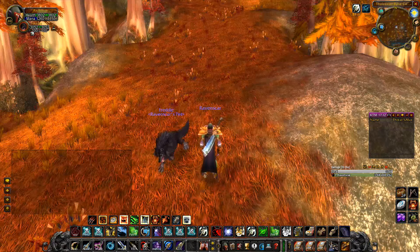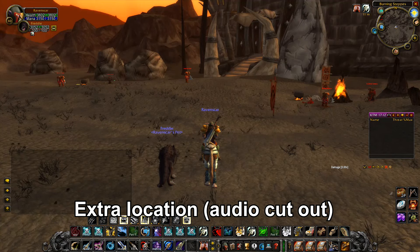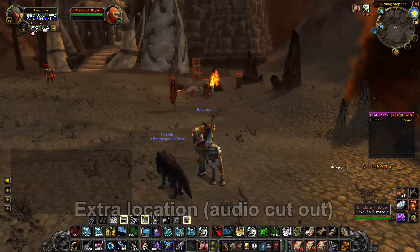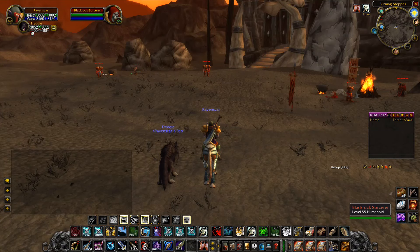I'll also give you an extra location if you don't like the previous ones. It's called Blackrock Stronghold — here on the map. These mobs are quite high level, there are a lot of them, they respawn quickly, and a lot of them are actually ranged, which makes things even easier for a hunter. The only disadvantage of this location is that it's quite heavily contested and you'll probably see other people grinding here too.